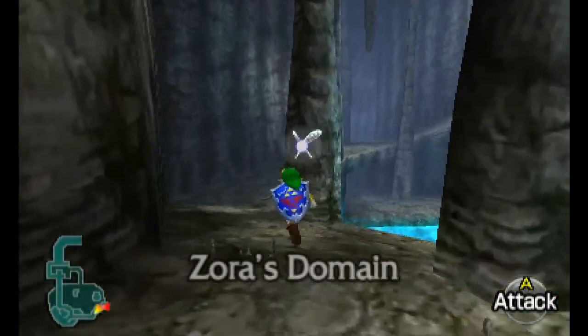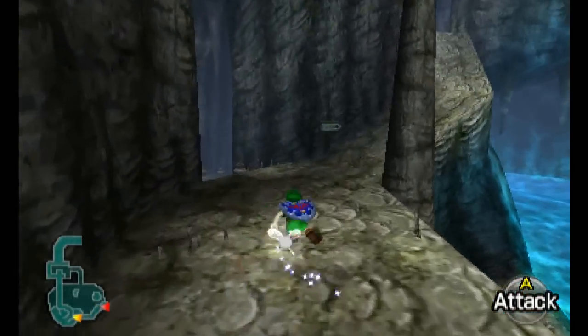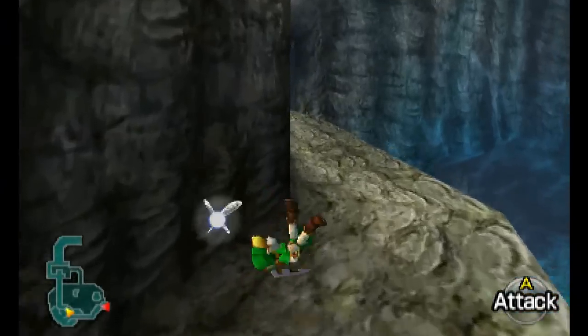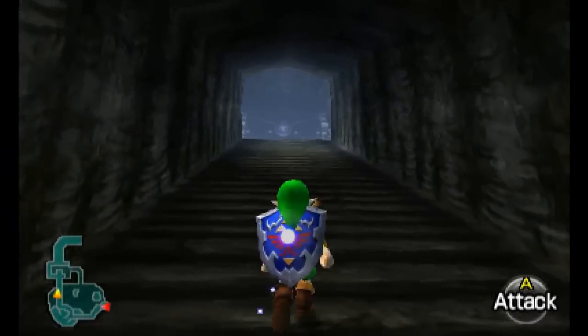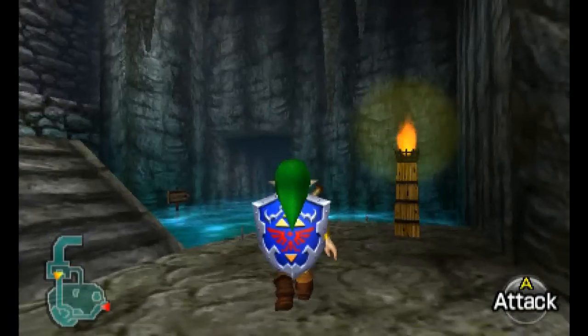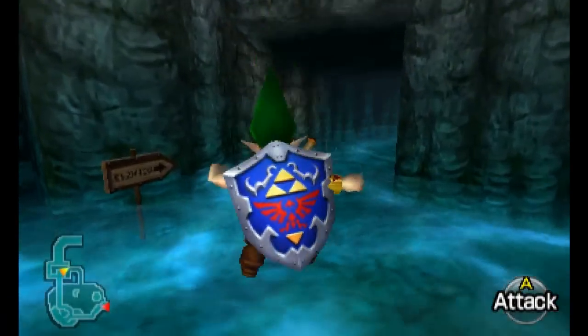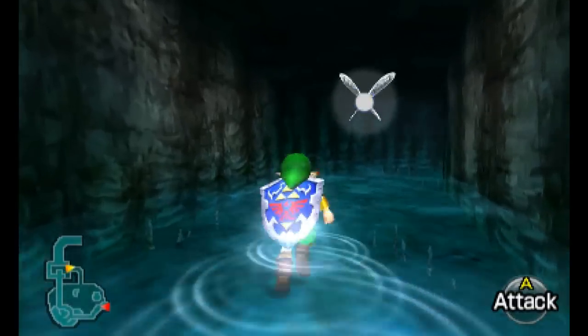Here we are in Zora's Domain once more. You may recall that last time we went up to the Royal King's Chamber to have a chat with His Majesty the King. But it seems he was too busy thinking about his daughter to give us any words of royal decree. Now what we want to do in the Master Quest version is go to the right-hand side along the signpost marked High Dive Practice Spot.